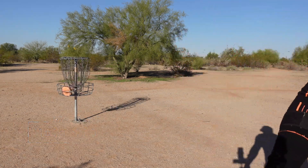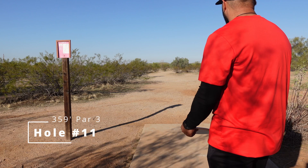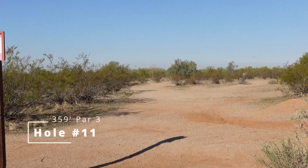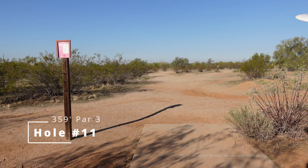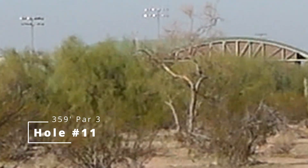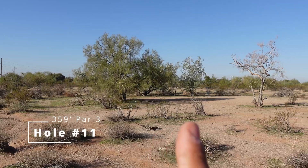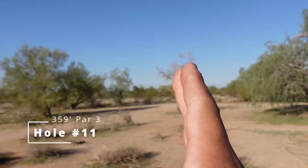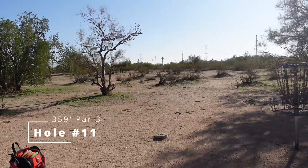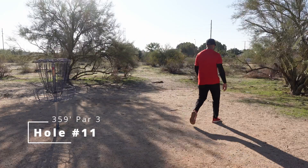Birdie on hole 10. Hole 11 is kind of straight away, just under 360. Bigger throwers go straight at it; otherwise you need to swing out a little or get some turn and finish. You're really trying to beat that thinner tree in the middle. The disc almost skipped up and hit the bottom of the basket. Looking at the entry — the basket is right there, those two trees are visible off the tee, and the one that more likely ruins a birdie shot. You can't really see it from the tee, but those are the trees to beat. A lot of shots will skip into these trees as well.